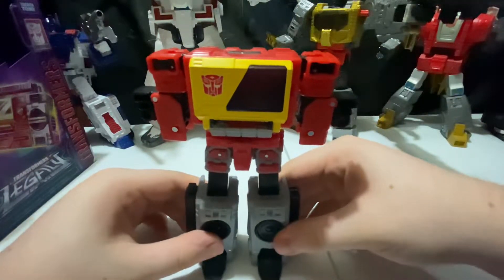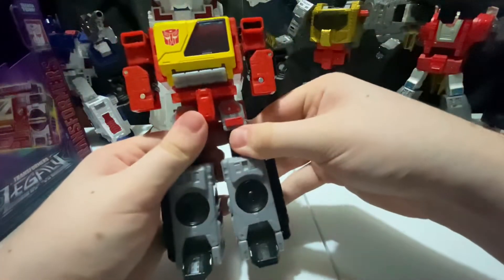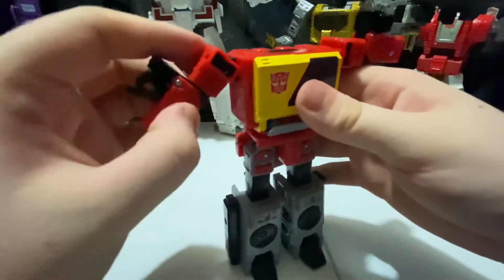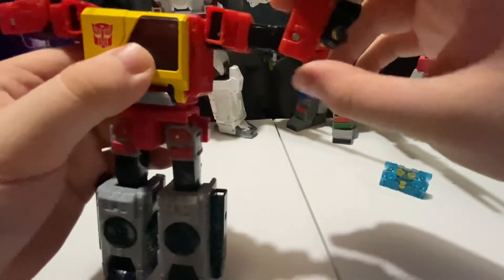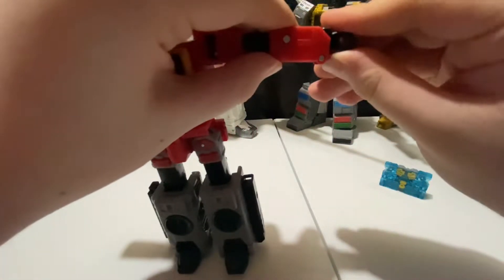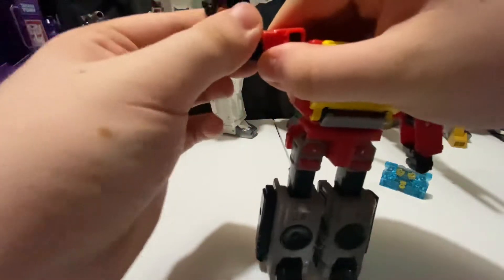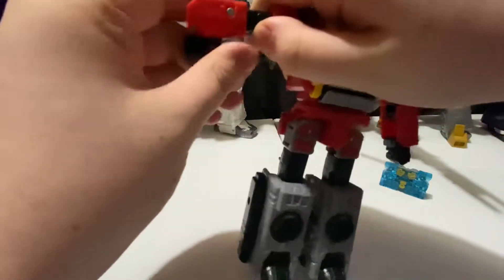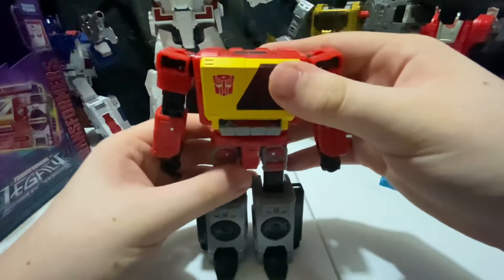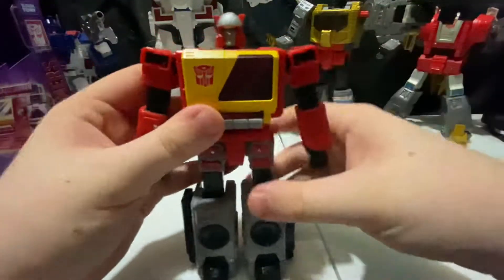Get him standing up straight first — it looks so weird on camera because it is weird. Now you just want to hinge the arms up like so and inch the actual arm piece down and click it in — it will click in. Bend the hand down and then rotate it around until it's proper. Same thing on the other side: hinge this down and tab it in, then rotate it around and fold the arms down. For the reveal of the head, just take this panel, pull it back, and flip up the head.